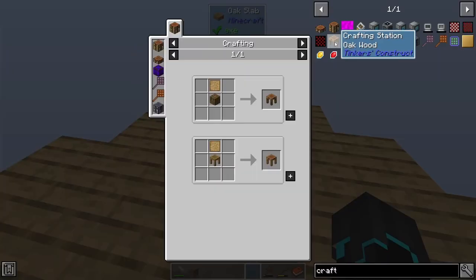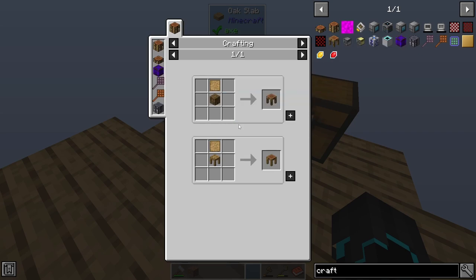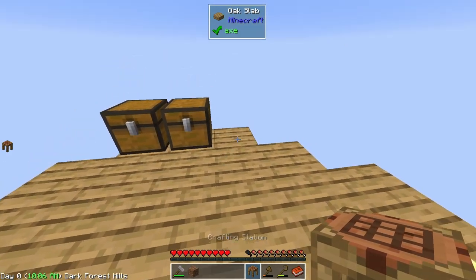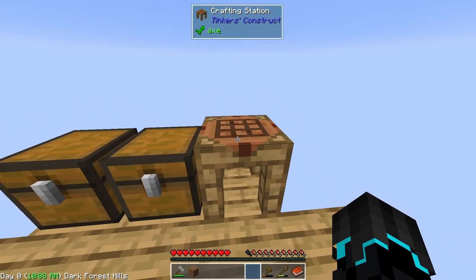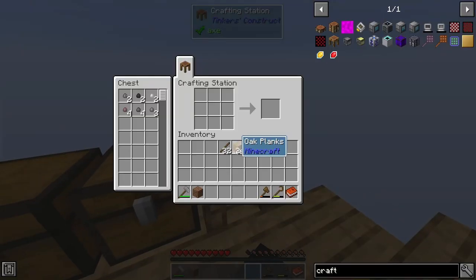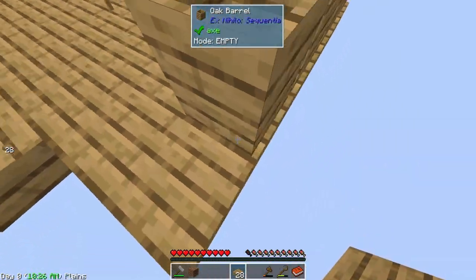We need some production going. I want to make the crafting station — the pattern is right there. This is the Tinker's Construct crafting table, my absolute favorite crafting table. I love it because I can just leave stuff in there.